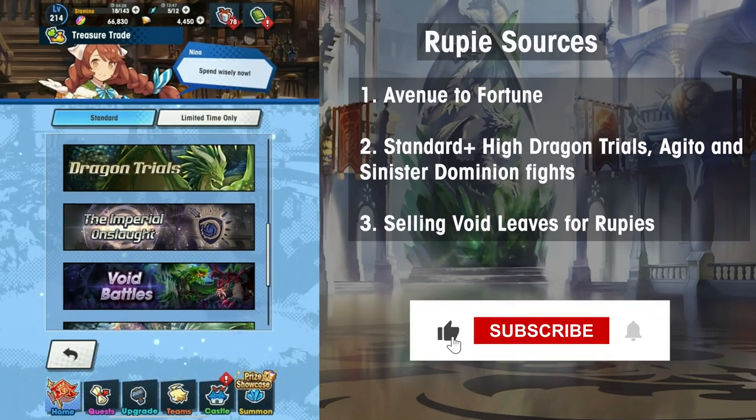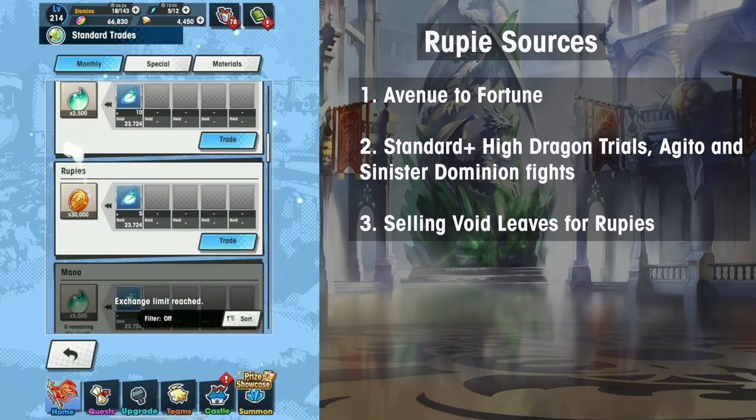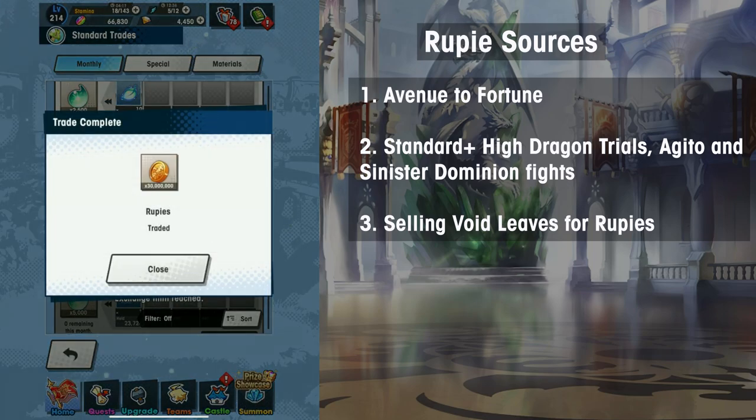Void Seeds drop from Void Battles, with the highest Seed to Stamina ratios coming from the Chimera fights. In the Treasure Trade shop, trade Void Seeds for Void Leaves, then trade Void Leaves for Rupees.